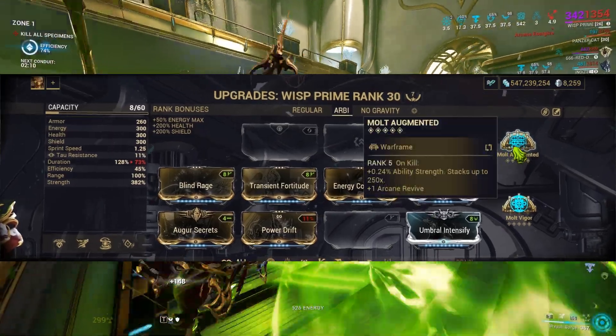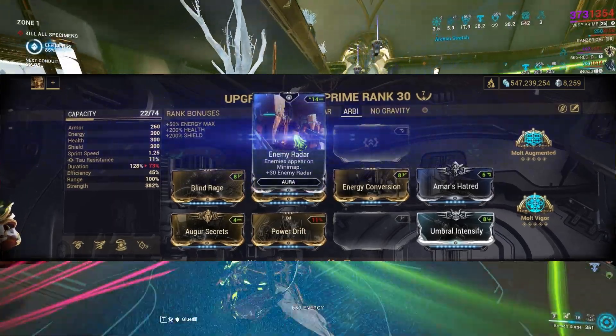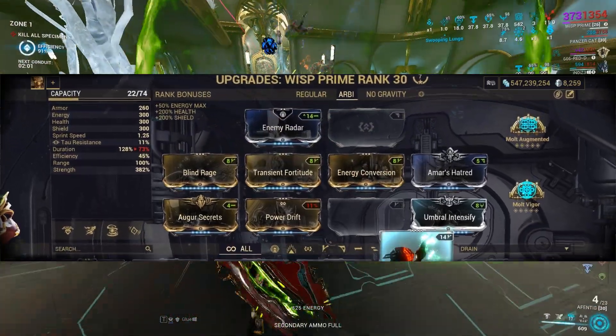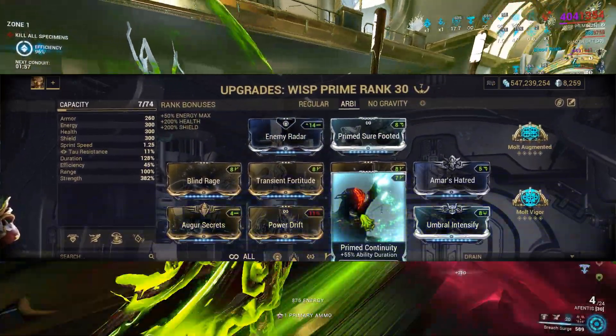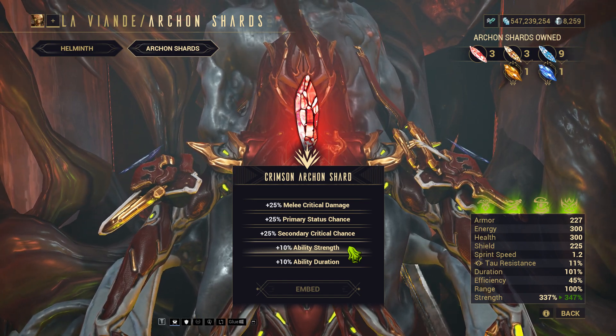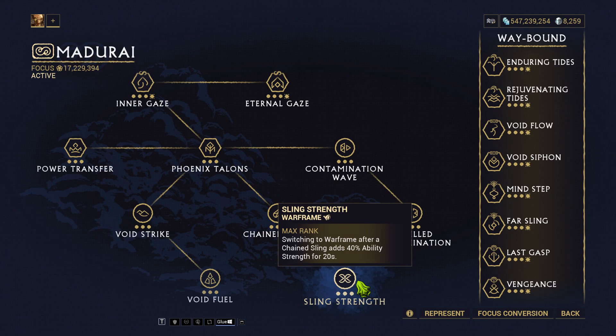For additional strength, use 2 strength arcanes: Molt Augmented and Molt Vigor. Enemy Radar is essential to give your squad better enemy visibility. For utility, Primed Sure Footed and Prime Continuity are my go-to choices. Archon Shards should be focused on 5 ability strength Crimson Shards to boost your strength even further. Like with our regular build, the Madurai Operator School is a must, granting you the 40% ability strength buff from Sling Strength.